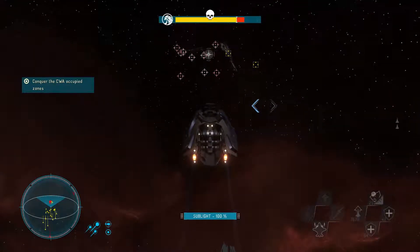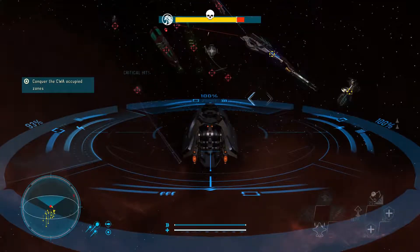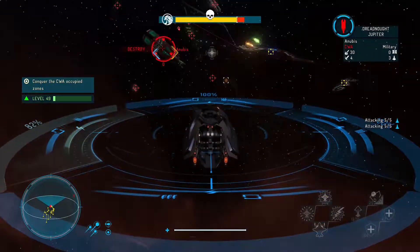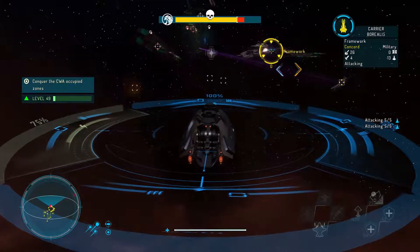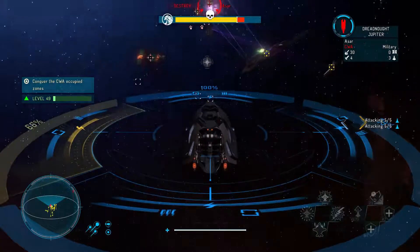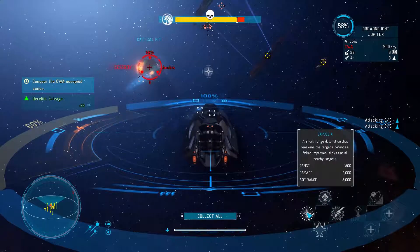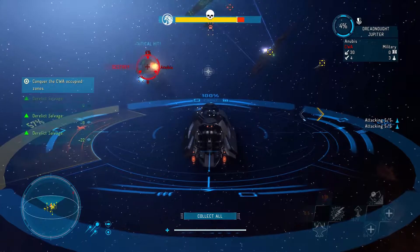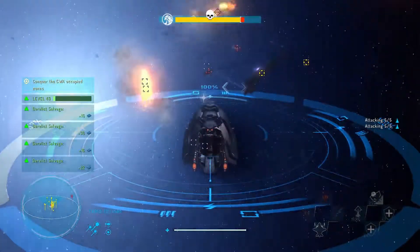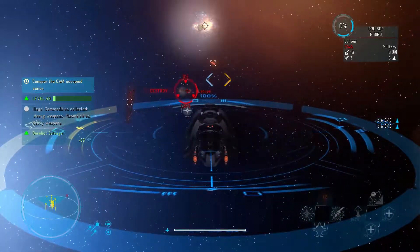Let's see. Stop here and launch our fighters. You are just a dreadnought in your carrier. Let's just go ahead and kill you — Exposin. That takes 50% of its health away, almost. And let's finish you guys off, then we'll see what it does.